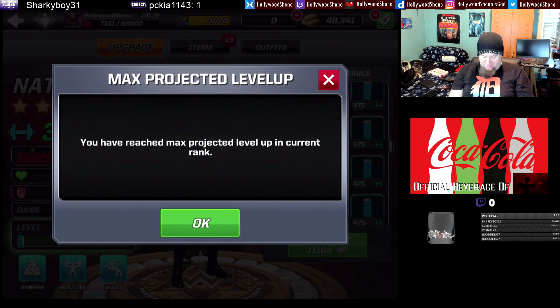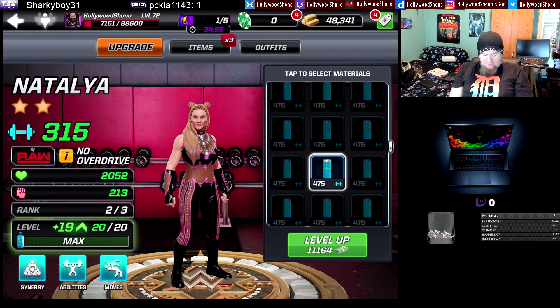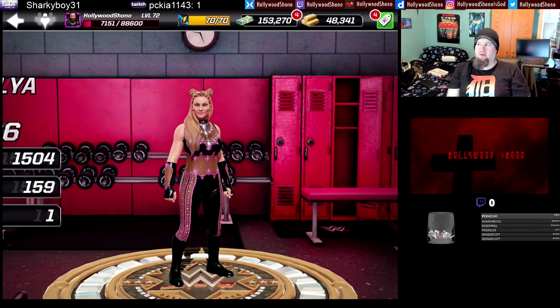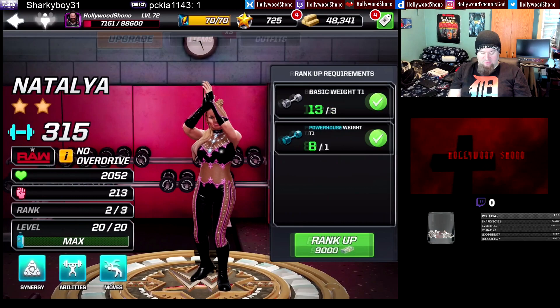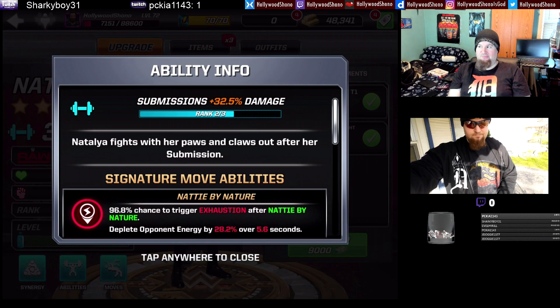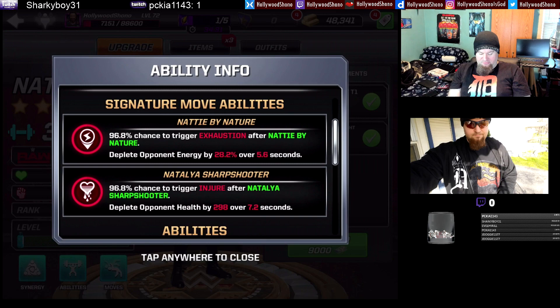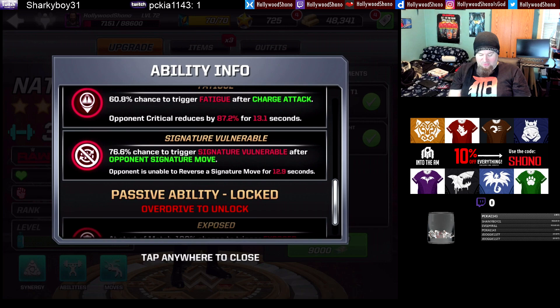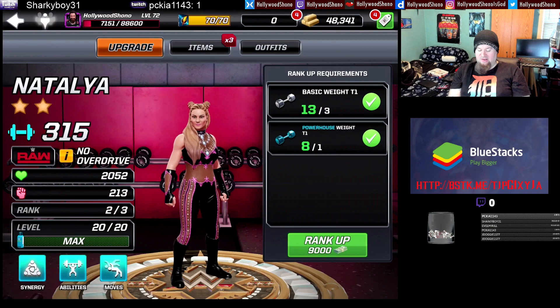Roughly 11,000 to 12,000 with class materials. Now she has 315 power, 2,052 health, and 213 damage at rank two. At rank two, submissions are 32.5% damage, going to 45% at rank three. There's a 96.8% chance to trigger exhaustion and injure, 74% chance to trigger a stun, 60.8% to trigger fatigue after a charge attack, and 76.6% to trigger signature vulnerable after the opponent's signature move.